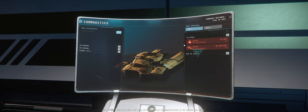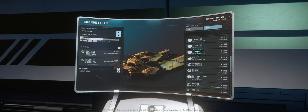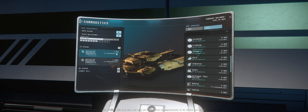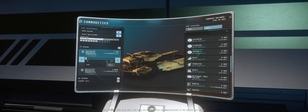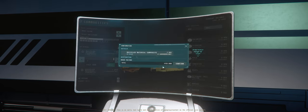Now it's time to go sell all those RMC boxes you've collected, which can be sold at any Trade & Development Division on any planet. The RMC sells for a pretty good price, but keep in mind that these prices can fluctuate before hitting the PU or after.